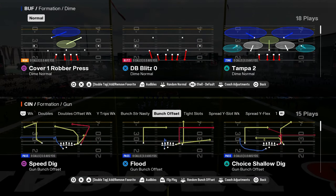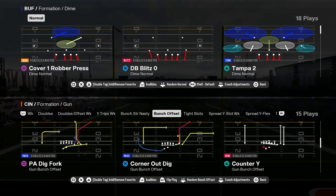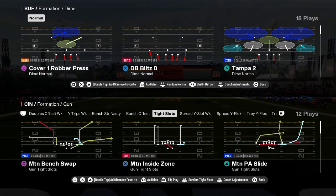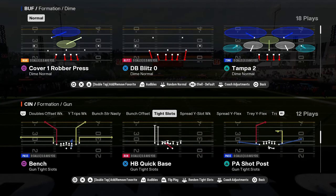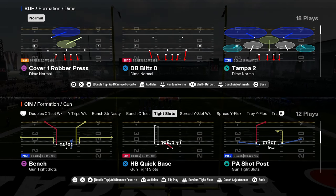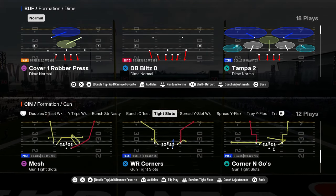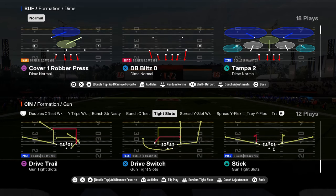You have bunch offset with flood, speed dig, smash return, verts, PA dig fork — really good there. And then you have tight slots, which is not as good as tight slots halfback week in my opinion, but this tight slots has blue routes to the slot as a play action play. It has corner routes and mesh. You can create a lot of the routes. This formation is pretty decent.